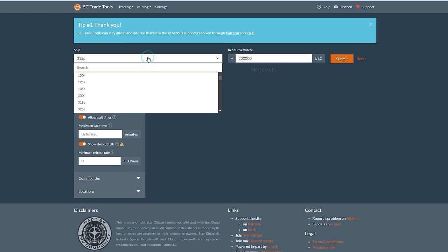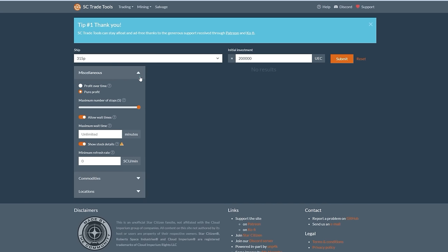So first let's just add our ship — the 315P — to this dropdown, and add an initial investment that we're willing to lay down. I've got just over a million credits banked on this account, so I'd be willing to outlay 200k at a time. There's no hard and fast rule as to how much you should risk on a smuggling run, but just keep in mind that be it through PVP, server instability, or just plain pilot error, things can end in tears. If this happens, it's better that it doesn't bankrupt you in the process. Now we can hit submit to get some suggested routes.